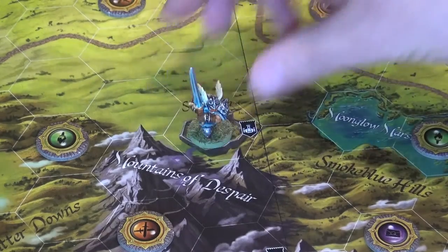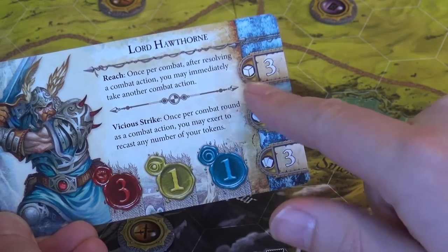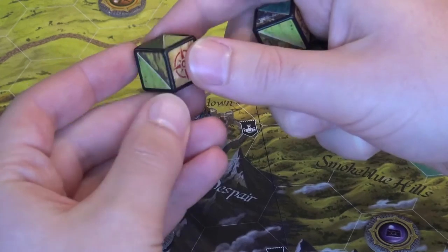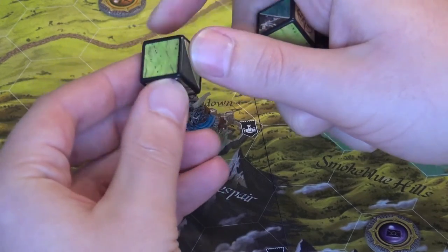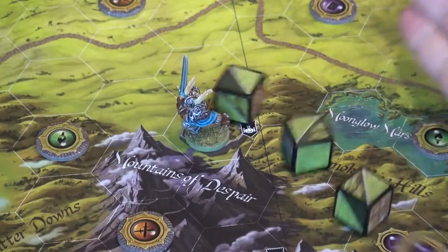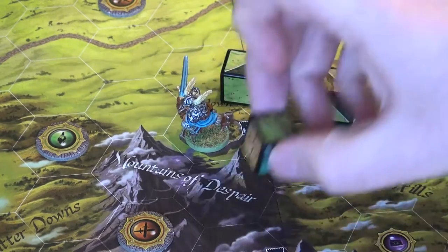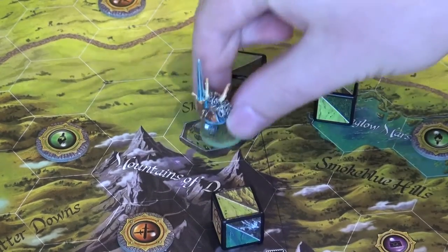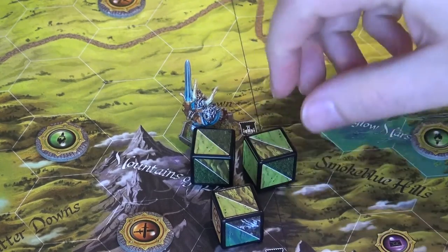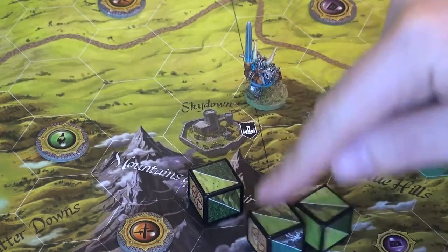La oss si jeg starter her i Sky Down. Da ser vi på brettet mitt — jeg har tre terninger. Dette er på en måte exploration-actionen min, og det er tre terninger. Terningene er klistret på med klistermerker, og det er fin grafikk på det. Jeg var litt skeptisk i begynnelsen med klistermerker, men det fungerer veldig greit. Jeg triller disse, og de viser deg hvor jeg kan gå. Hver terning viser meg at jeg kan gå ett sted. Nå kan jeg bruke en terning for å gå enten på sump eller på gress — dit, eller dit. Så kan jeg bruke en terning for å gå på gress eller skog.